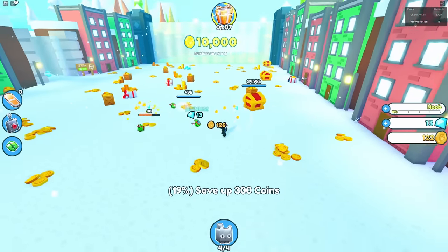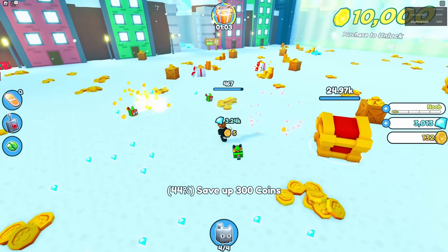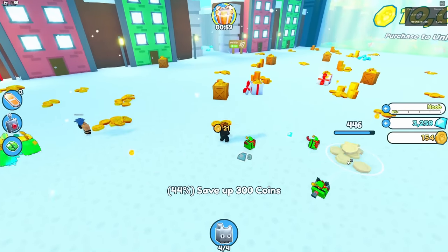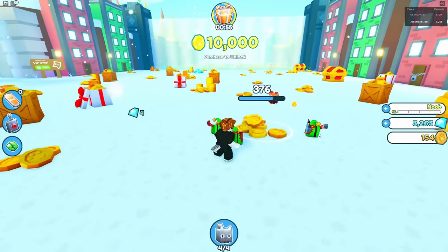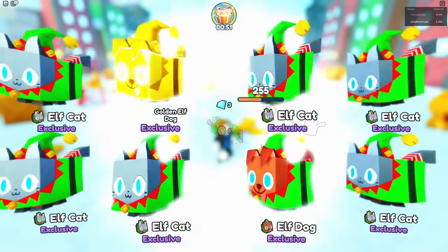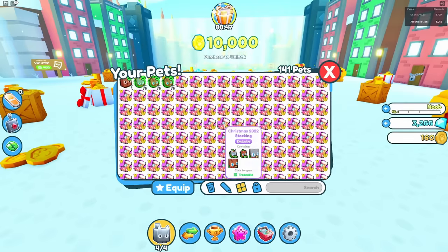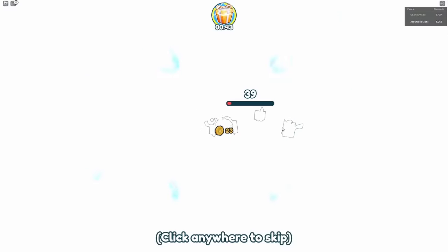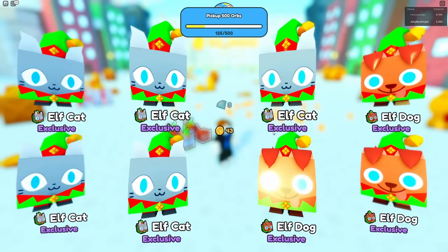I also have a gift - this is actually going to make things go a lot faster. Okay, nevermind, that didn't give me a single coin. This is actually not looking great. How am I supposed to do this in an hour? Let's go hatch another eight eggs, maybe I'll get a huge pet. I got a golden elf dog - golden elf dogs don't help my progress.